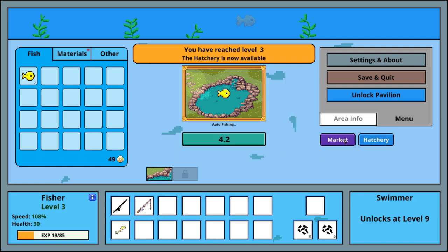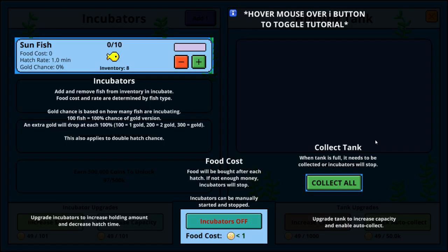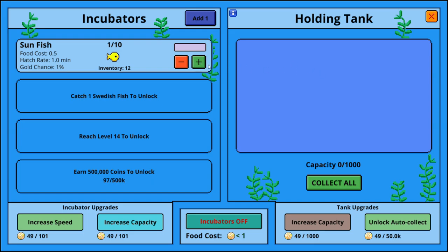Can I go other places while it auto-casts? Let's go to the market — yes, I can go other places. Let me clear this notification. There are incubators here — lots of text. You add and remove fish from inventory to incubate them. Food cost and rate are determined by fish type. Gold chance is based on how many fish are incubating. So I can incubate up to 10 fish, but does it cost me money? Yeah, there's a food cost.